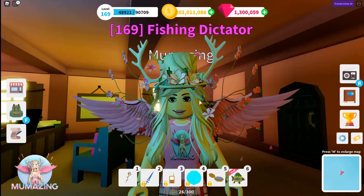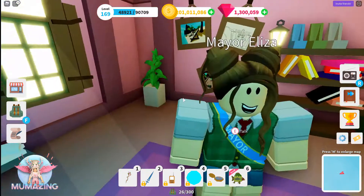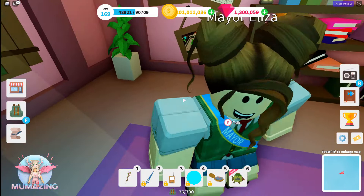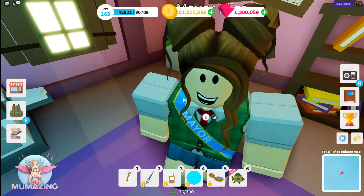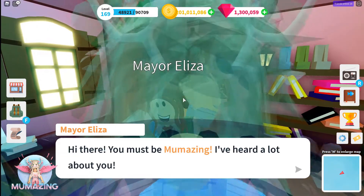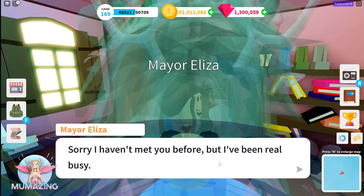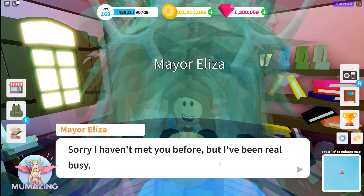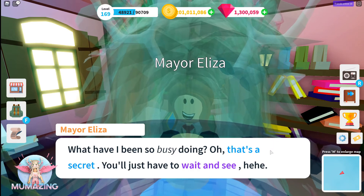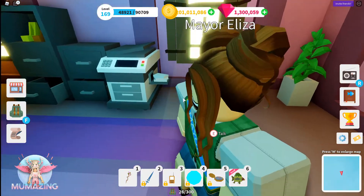Now that we're here in Eliza's office, we're not going to spend too much time in here. First I would like to talk about what's hiding behind Mayor Eliza. Excuse me, Miss Bear, I just need to get past you for a second. She's definitely got a secret she doesn't want us to know about. When we talk to her: 'Hi there, you must be amazing. I'm Eliza the mayor of Port Jackson, I've been real busy.' What has she been so busy doing? Well, that's a secret.